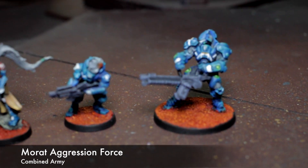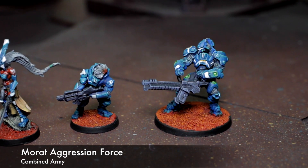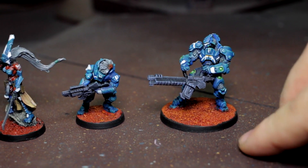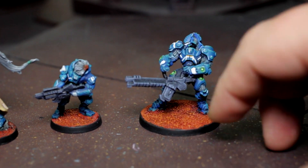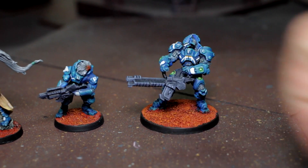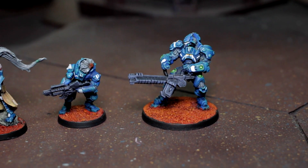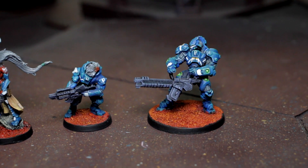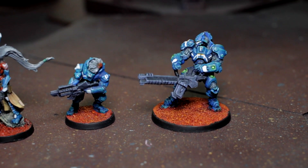This is actually everything you get in the starter box of the force, and I think it's a pretty good balance of what you can get for the army. The big guy right here is a Tempest Sograt, and he comes with the Fuhrbach and an auto medikit, so even when he's incapacitated on your turn, you can spend an order for him to possibly get back up even when he should be dead.